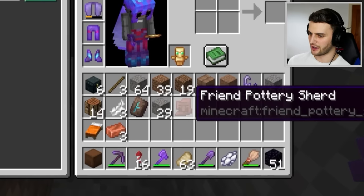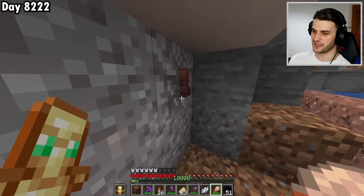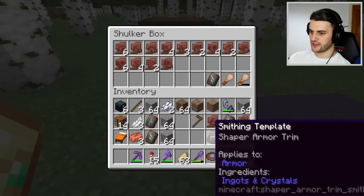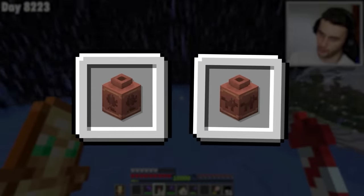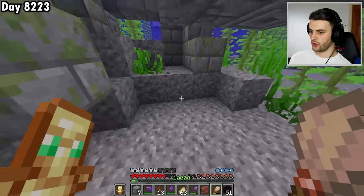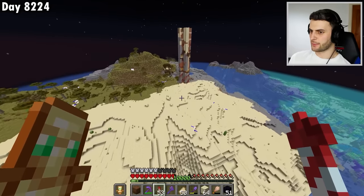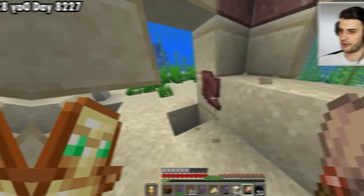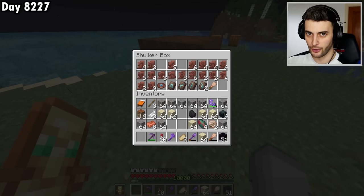I now have every single shard from Trail Ruins apart from Sheaf and Howl, so the priority is searching other structures. I also need warm ocean ruins for six exclusive shards. After extensive searching I find the final cold and warm ocean ruins shards, plus a load of sniffer eggs. Next I need a desert for the remaining shards in desert temples and desert wells.